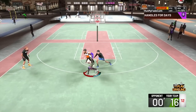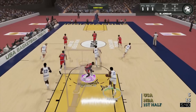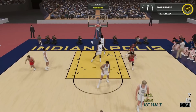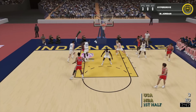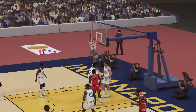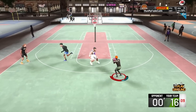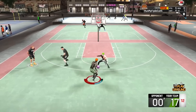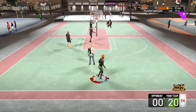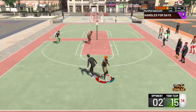The dunk meter is no longer that little circle from last year on next-gen — it actually looks like a shot meter, which makes it easier to time. I like that it's off to the side so it doesn't take away from the actual contact dunk animation. On 22 next-gen the dunk meter was already fairly easy, the only difficulty was the delay, similar to taking a jump shot. The meter in park will feel different from MyCareer, but making it easier is still pretty wild.